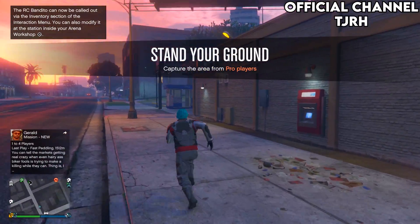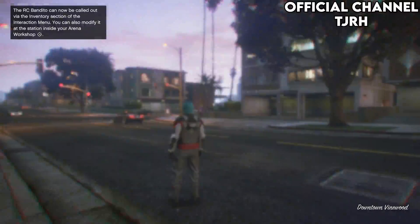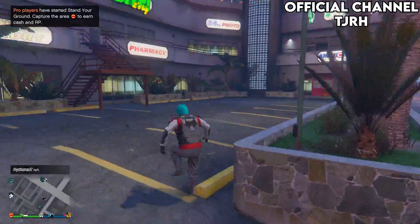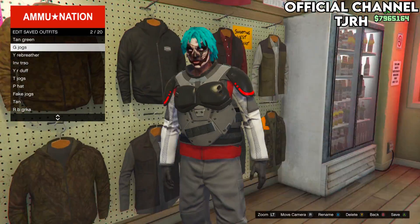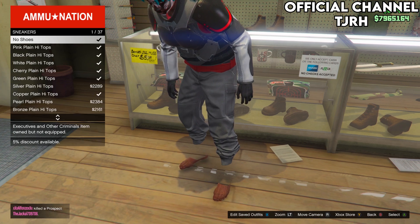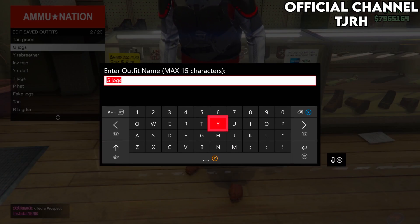When you spawn in you should notice you still have the outfit on. From here you want to go to either a clothing store or an Ammu-Nation and save this outfit. Once you've saved the outfit, feel free to change the shoes and the top if you want, and of course you can take everything off and just leave the joggers, then save the outfit.